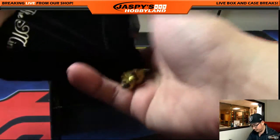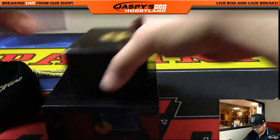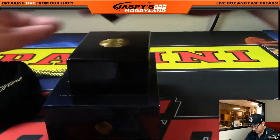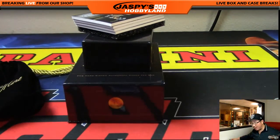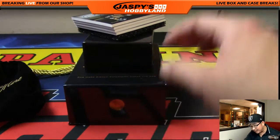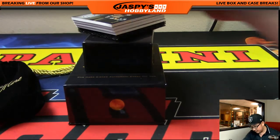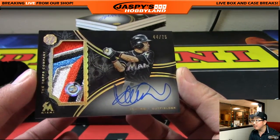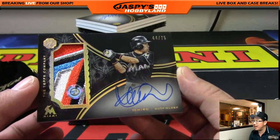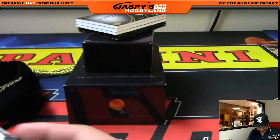I'll also randomize this velvet pouch to someone in the break as a little cherry on top. Looks like there's already a redemption in there, wow — and a nice patch right there! Since this is a random number break I can tell you who it is right now. This is an Ichiro — what a patch — out of 75! An Ichiro patch auto, number 44 out of 75, with a hologram sticker to show exactly what game that patch came from.